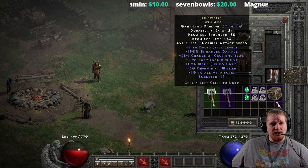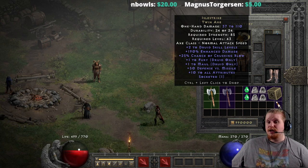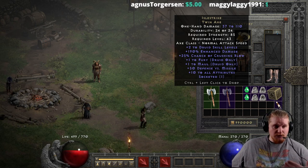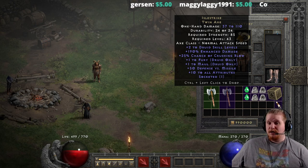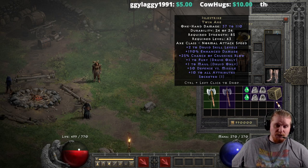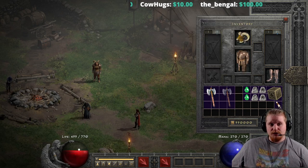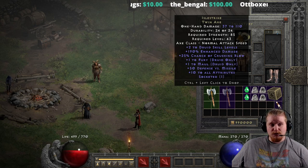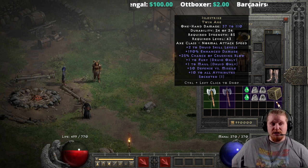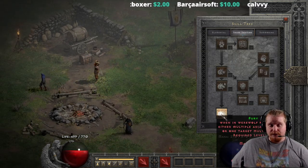We also have 190% enhanced damage on here, which does vary from 170 to 190%, and we have 25% chance of crushing blow, which is pretty nice. For a melee weapon, crushing blow is always nice to have. 25% isn't an amazing amount, but it could be stacked with other items — especially if you use something like Goblin Toes, you'd be at 50% relatively quickly. We also have plus one Fury and plus one Maul, so it's obvious that they intended this for a shapeshifter druid, pointing it directly at a shapeshifter druid who is using either Fury or Maul.